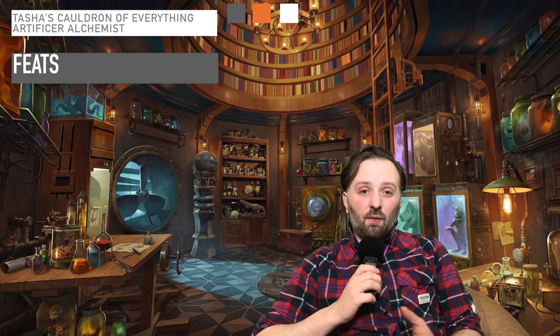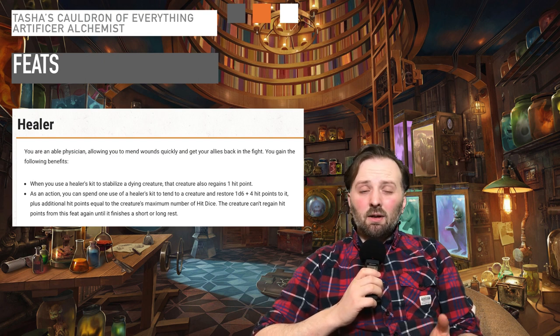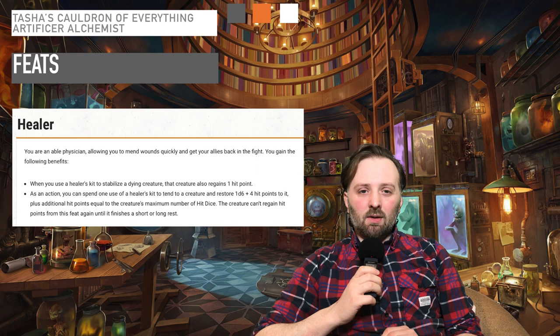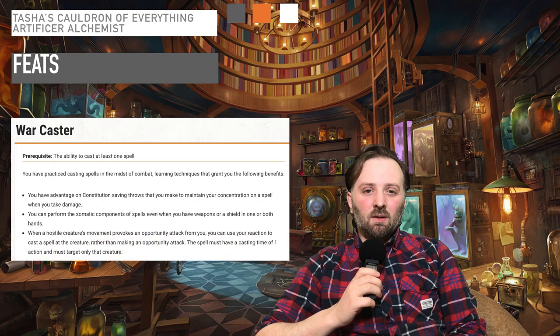Next I'd like to go through some of the feats that are viable for the Alchemist. First we have Elemental Adept which is great for boosting the damage of your cantrips. Healer could be a good option depending on how you want to play the class — being able to heal outside of combat is very helpful. And finally, I would recommend you pick up the Warcaster feat. It complements being able to attack and cast at the same time.